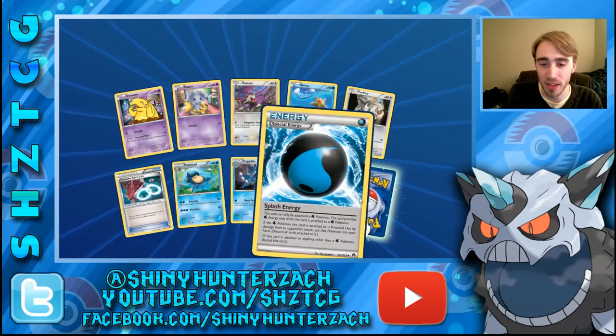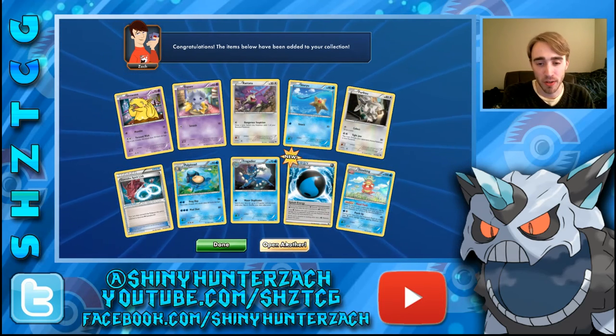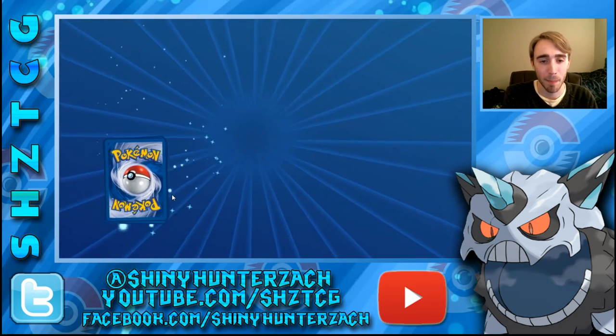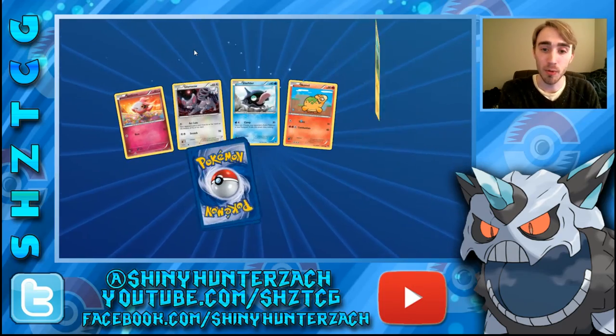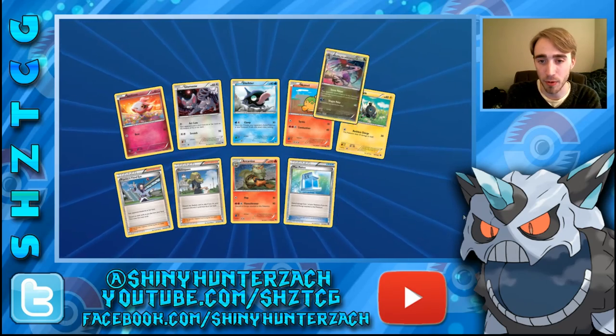Here we have a Gyarados Spirit Link, and our Rare is a Slowking, to go along with that special Splash Energy. Moving on — we have a Psychic's Third Eye, a Delinquent, and a Reverse Max Potion.